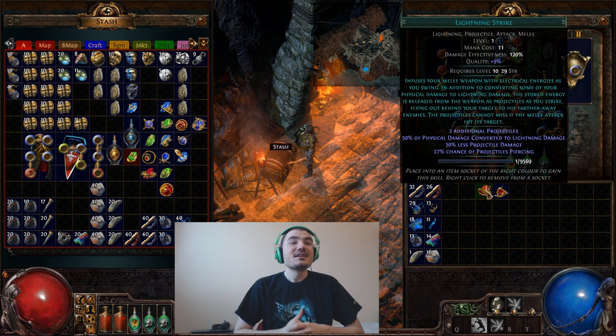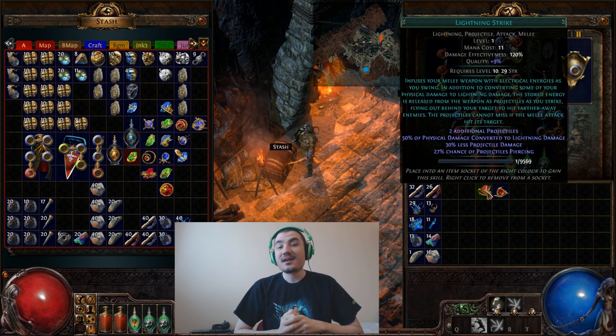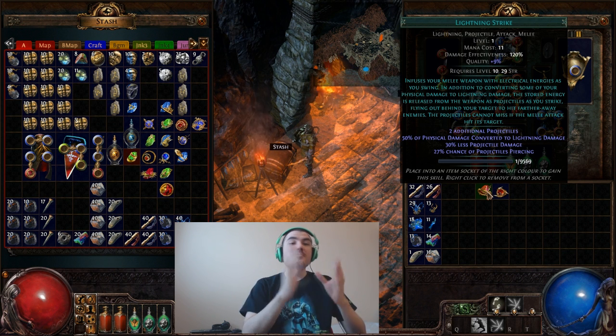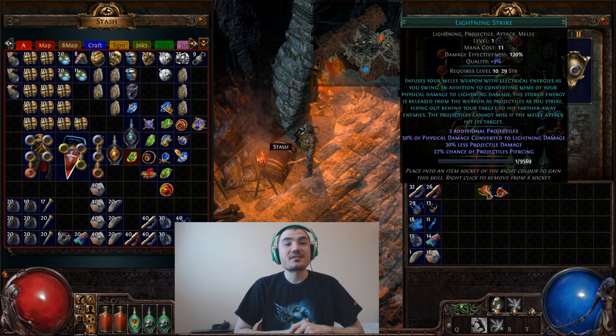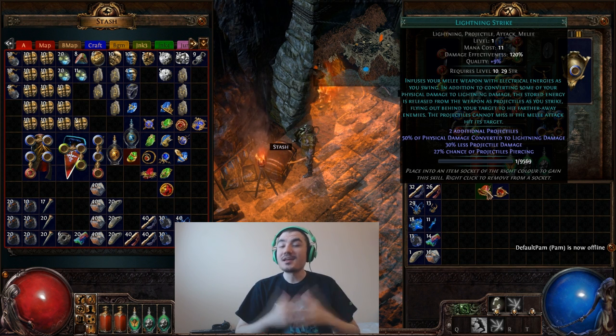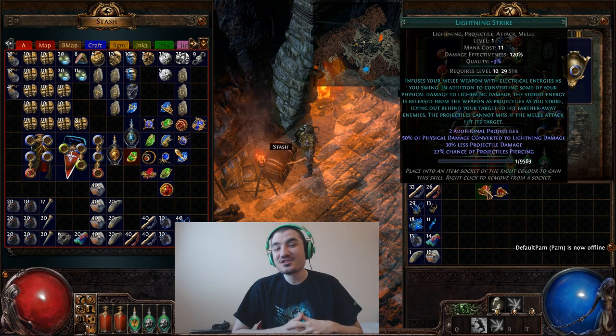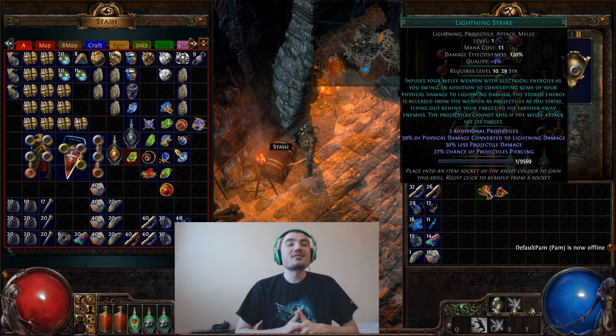So, Lightning Strike. Lightning Strike is an ability that hits the target with a melee attack and converts half of it to lightning from your physical. And it does a projectile attack, and the projectile does 30% less projectile damage — less means it's a multiplier — so you do 0.7 of your melee hit, unless you have certain other things that may change that.